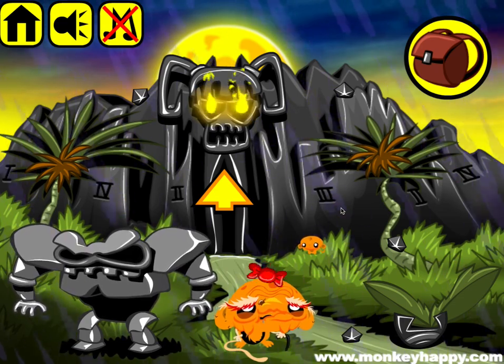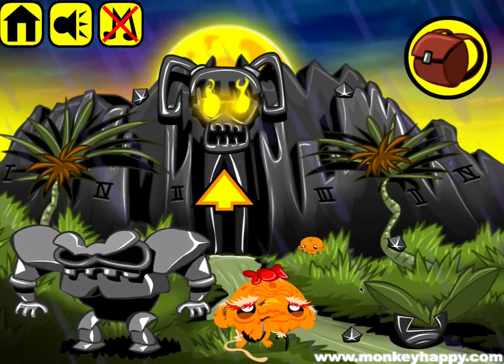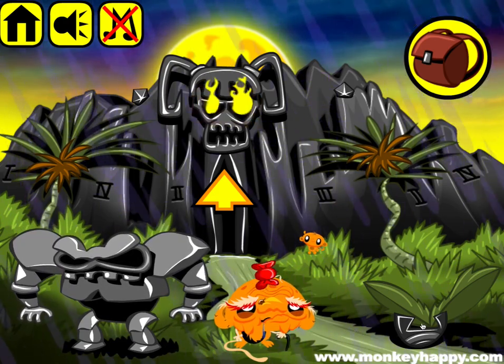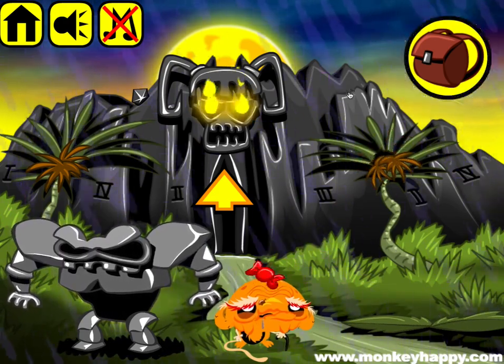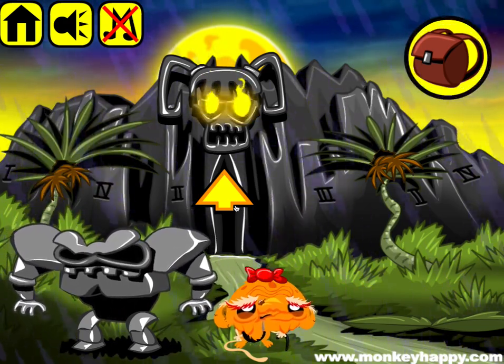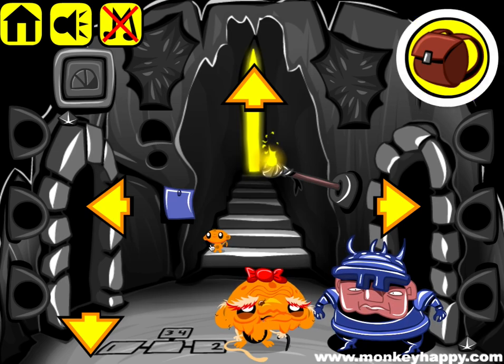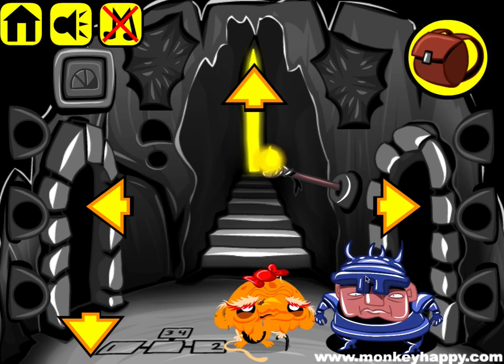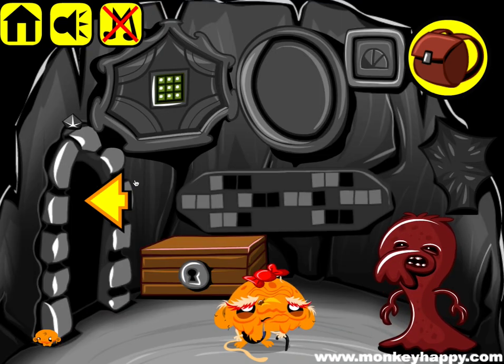Welcome to monkeyhappy.com stage 638. This is another patron stage called 'The Eye.' Let's go ahead and pick up these objects and gems around here. This guy wants a ball with fire, so go inside, pick up the clue from the wall. This guy wants a mace and a shield. Keep picking up objects.